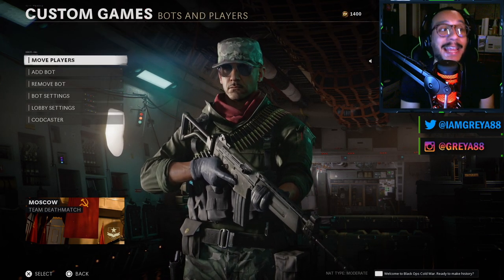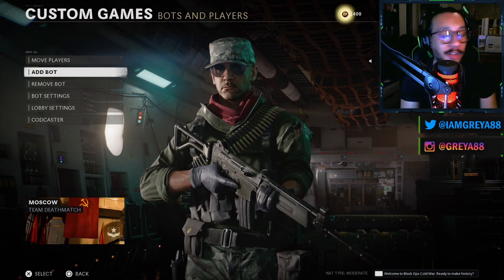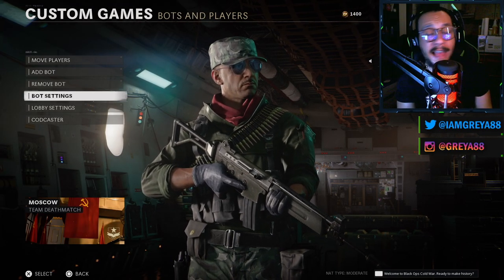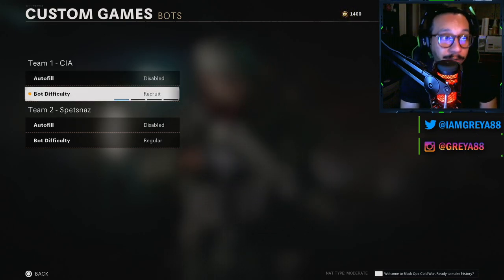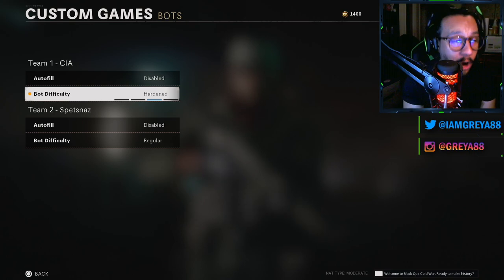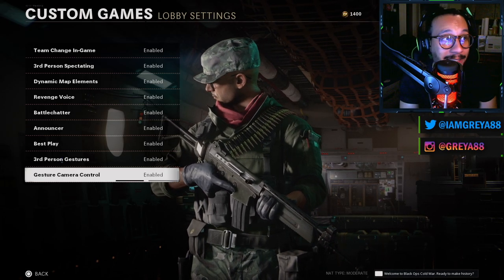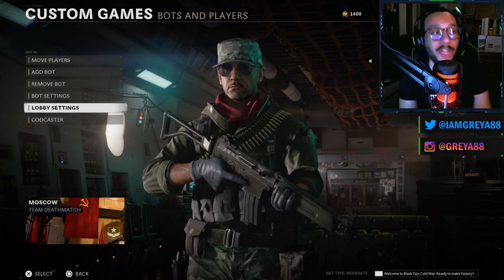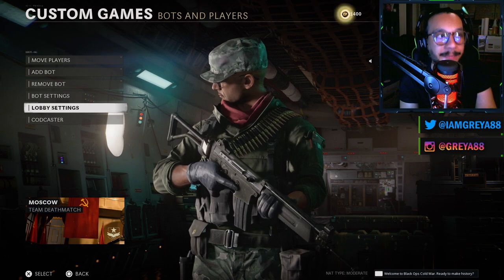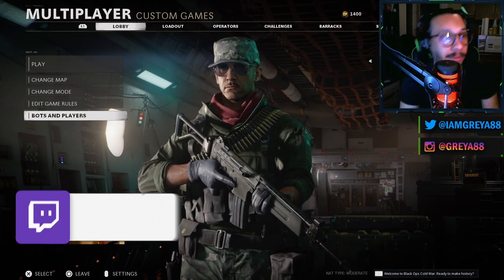Continuing down after Edit Game Rules, you can edit your bots and players — move players around, add or remove bots, and adjust bot settings. You can set their difficulty: Recruit, Regular, Hardened, or Veteran. There are also lobby settings with a bunch of different options, and the CODcaster option as well.